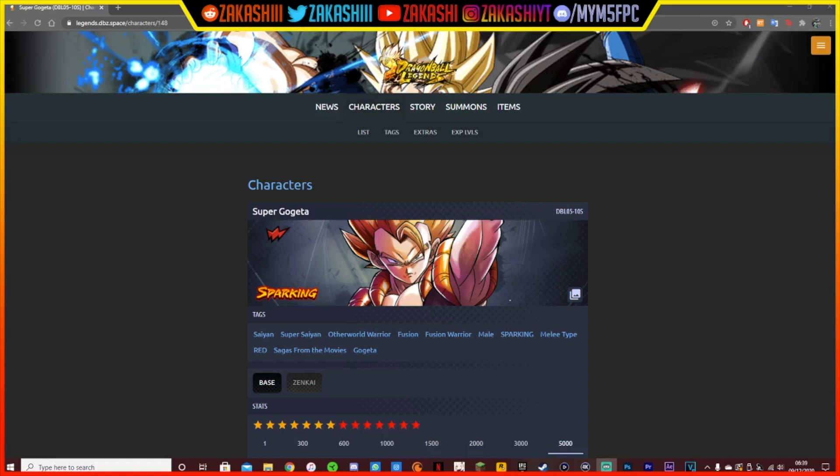My name is Akashi and in this video we're going to be quickly going over whether you should Zenkai awaken Super Gogeta. He is back and there's actually quite a bit of events — there's missions and an event where you can actually get Z power for him to help you get him to that 7 star, so if you want to Zenkai awaken him, you can go ahead and do that easily. We're going to be going over his kit on the Legends DBT Space website to come to the conclusion of whether he's actually worth it, because obviously it's a fusion Zenkai.